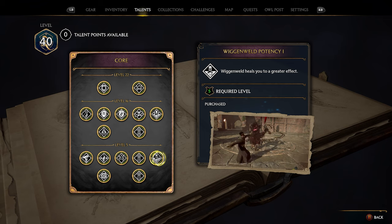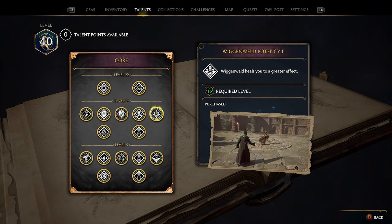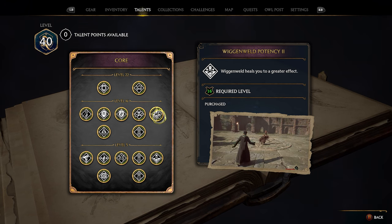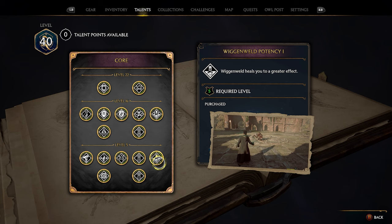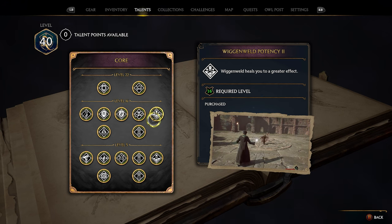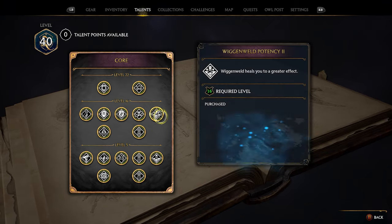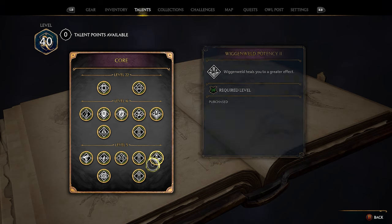The first two are Wiggenweld Potency 1 and Wiggenweld Potency 2, which increase the effect of the Wiggenweld Potion — you can upgrade it to the point of getting basically full health from one potion. I didn't really find this that useful. If you're playing on the hardest difficulty and struggling in combat, this could help. But because you can hold 25 Wiggenweld Potions and they're easy to acquire, I think these two skills are kind of a waste of a talent point unless you're on hard mode.